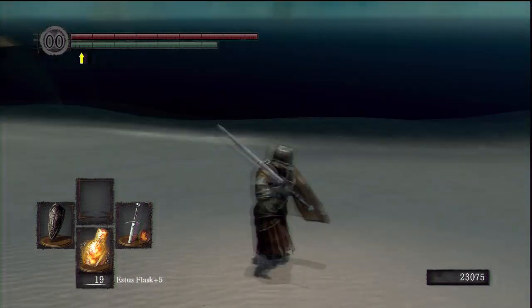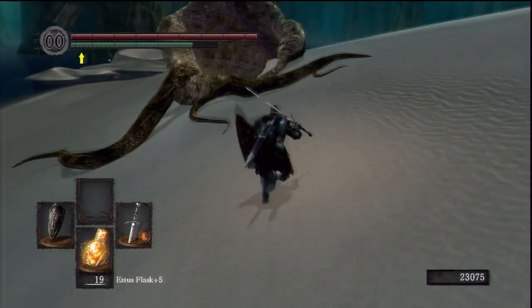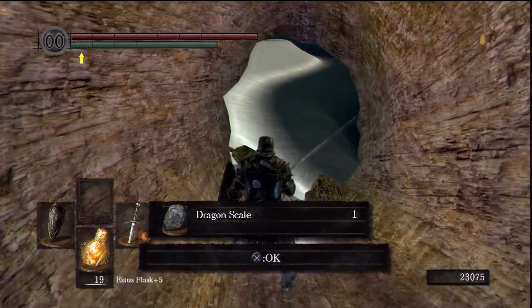Now we're right back where we were after killing the Hydra. This time you're coming to the right and to this hollowed out tree. Another corpse inside with another dragon scale.